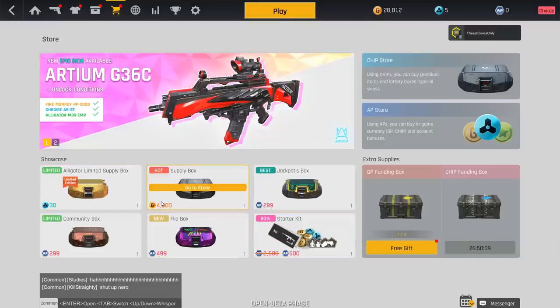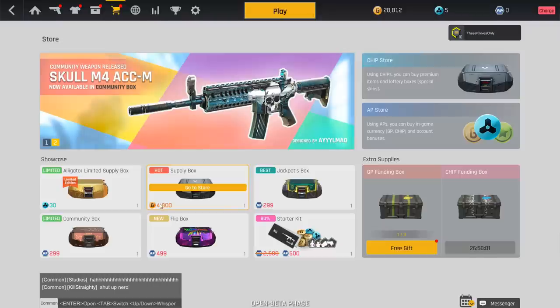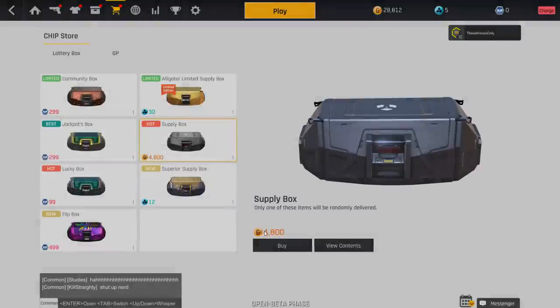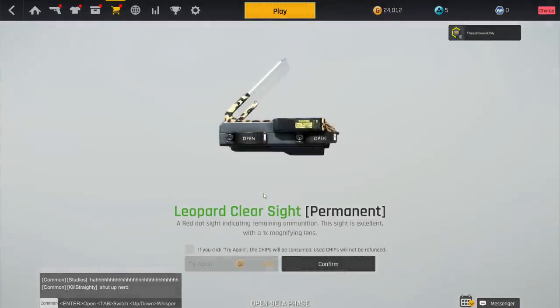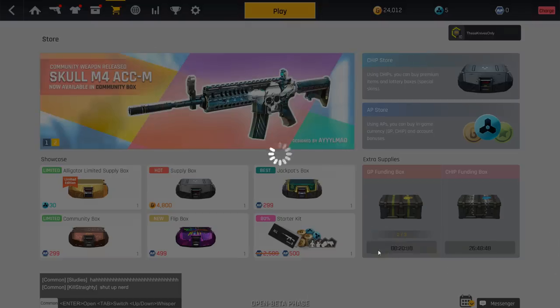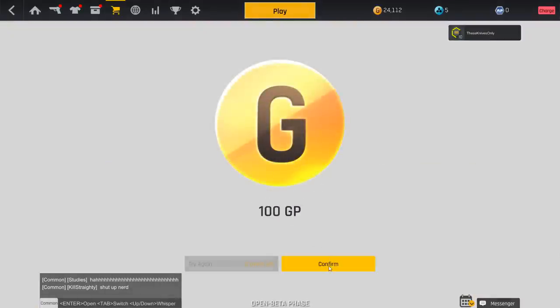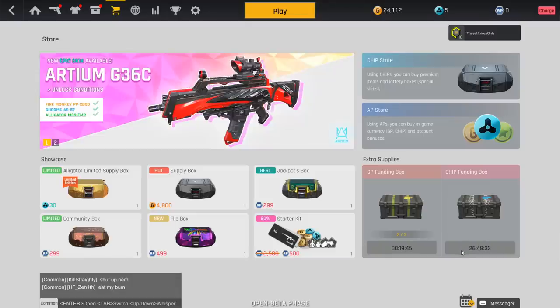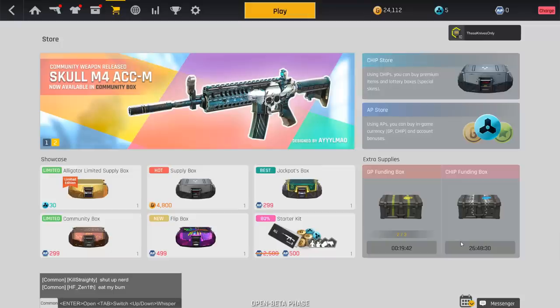Some boxes require currency you have to purchase, but some you can earn by playing the game — like chips or GP. For example, I have 28,000 GP and I'll go ahead and purchase a regular supply box just to show you guys that you don't have to buy these with real money. You can get them by just grinding the game. There's also an 'Extra Supplies' section where you can get free stuff — I got a free 100 GP, available every 20 minutes with a maximum of 3 per day.